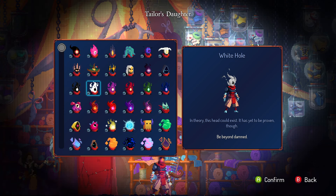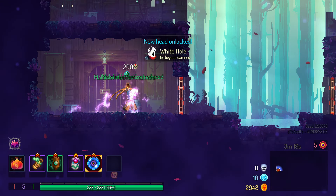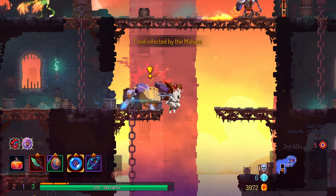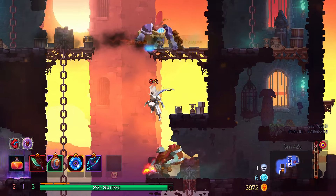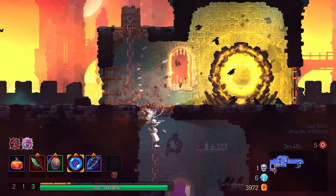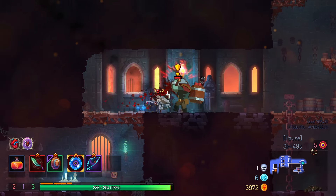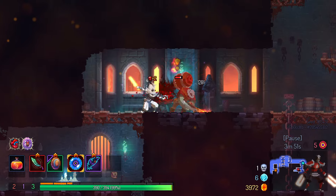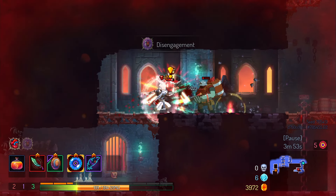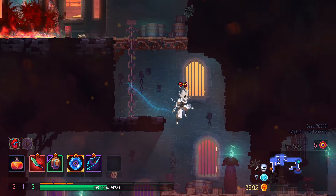The White Hole: flip around the color scheme of the last head and you get this one. Have 200 curse at one time. All you really need is the cursed flask mutation introduced in this latest update, and you have to have malaise on — you can't drink from the flask if you're at full health, but malaise makes that possible. It has a decent look, but it must be so hard to clean. Instantly inferior to the black hole — and no, I'm not just saying that because the last one was so much more difficult to unlock. 3 out of 10.